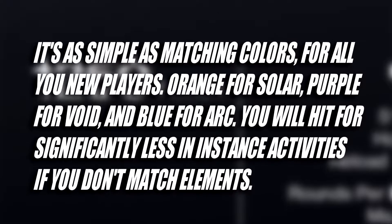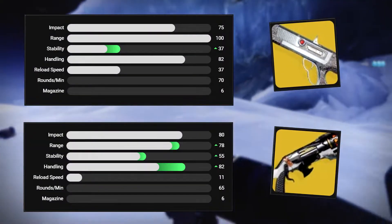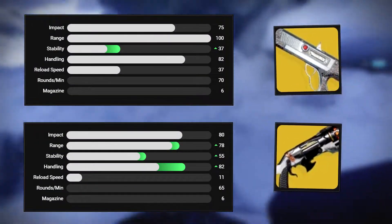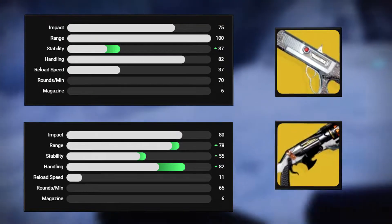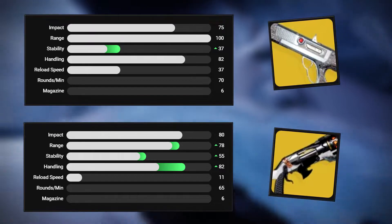It's just a waste of ammunition in instanced activities, especially when Match Game is a modifier. Now let's take a look at some stats. Chaperone hits for 75 impact at a 70 RPM, with Duality hitting for 80 at 65 RPM. So it evens itself out just a little bit.